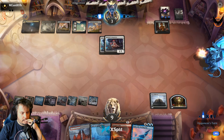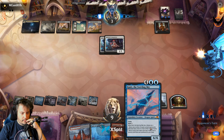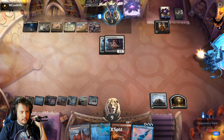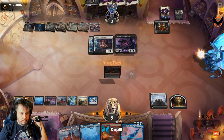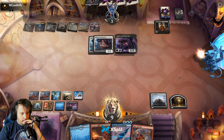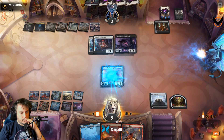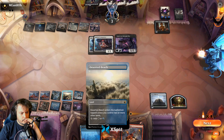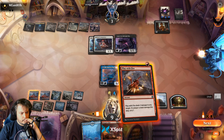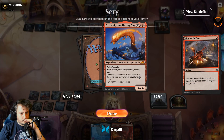They have to deal with the Hall of Storm Giants, which will be interesting for them to try to deal with. I do have a Velomachus, so I can play this next turn and then actually activate the Pyre of Heroes — that'll be pretty sweet. I think I can win here.